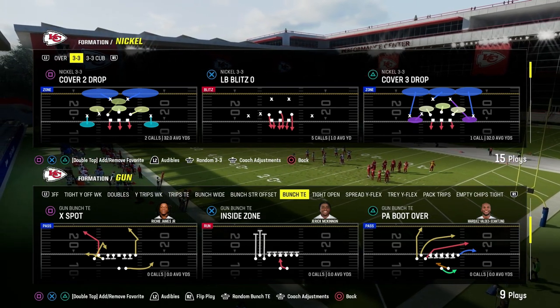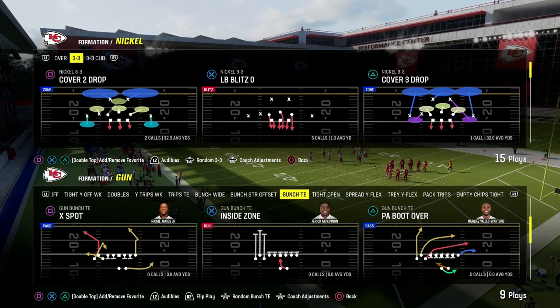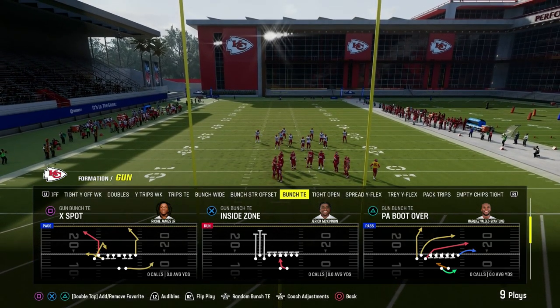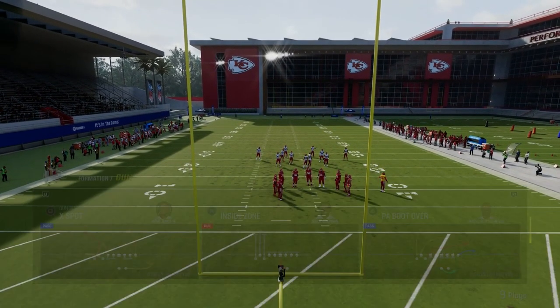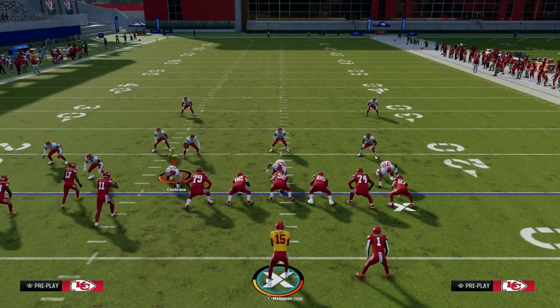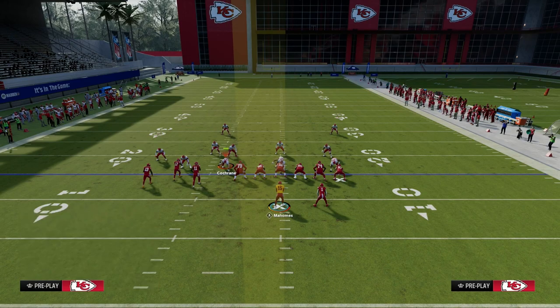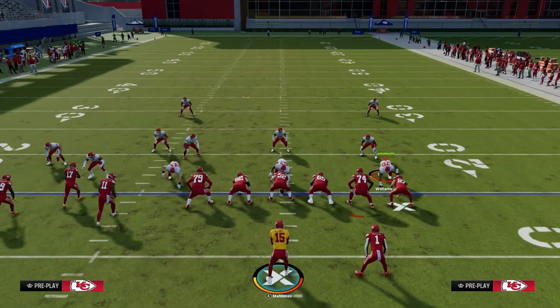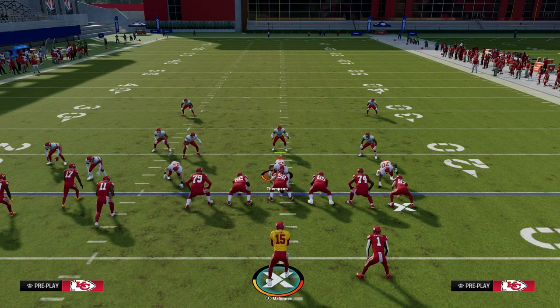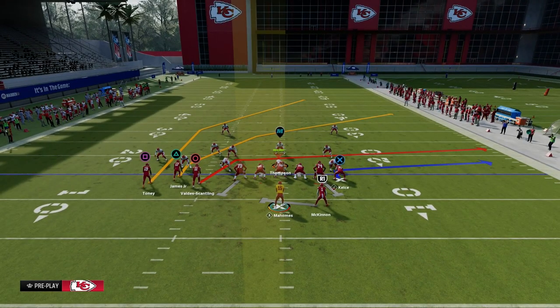Play PA Boot out of Bunch Tight End in the Packers playbook — it features one of the best ways to beat man coverage in Madden 24. If you want to get my entire Bunch Tight End offensive eBook, I'll put a link in the description. You can get the entire offensive and defensive eBooks and everything in the Patreon for just $10, which includes all updates and any new eBooks released while your membership is active.